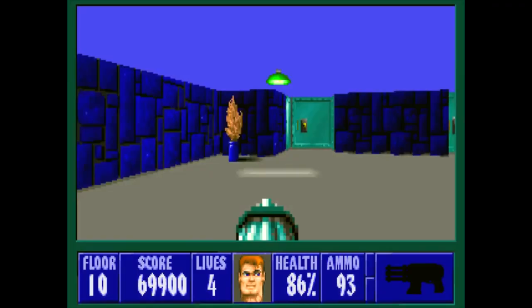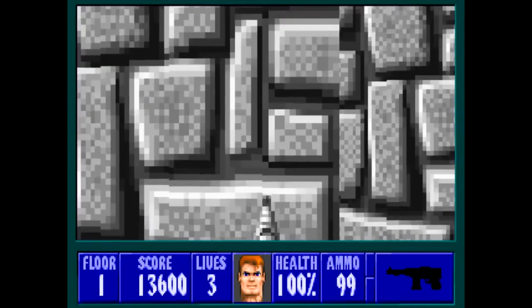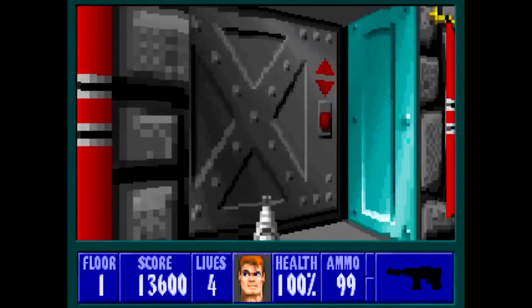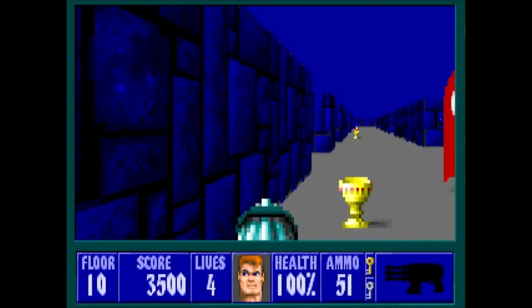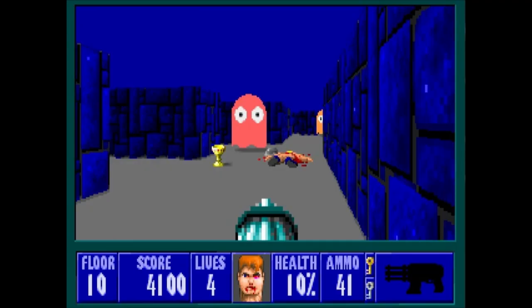There are craploads of secrets to discover as well, with most of them lying behind pushable walls, hiding away things like guns, ammo and Nazi gold that makes oddly cheery sound effects when you pick them up. Other times they'll take you to an entirely secret level, where things are a lot more purple — and other times they're a lot more Pac-Man. There's actually a Pac-Man level in the original game, perhaps a reference to the maze-like level design. Or maybe Blinky, Inky, Pinky and Clyde were actually Nazis.